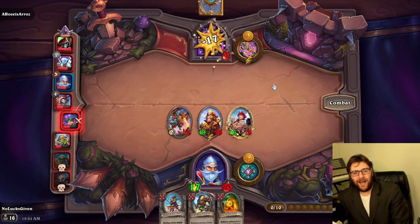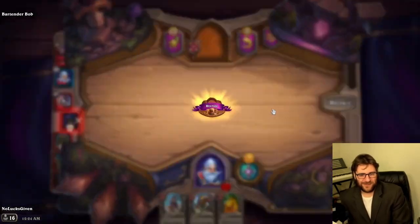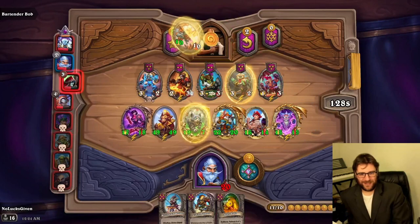Unfortunately I take my friend out there — wasn't intentional, it just kind of happened. What can you do? So now we are in the top four and we have a Hogger. This is where things really get started.